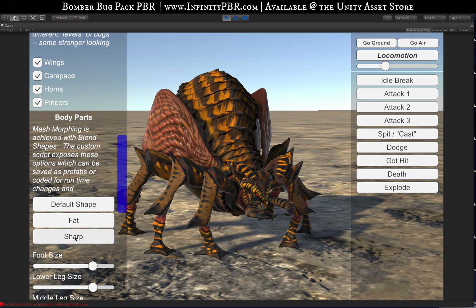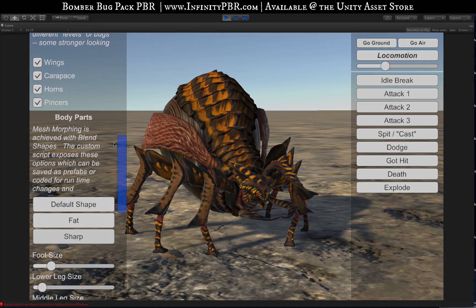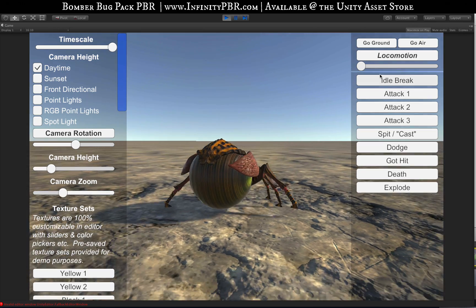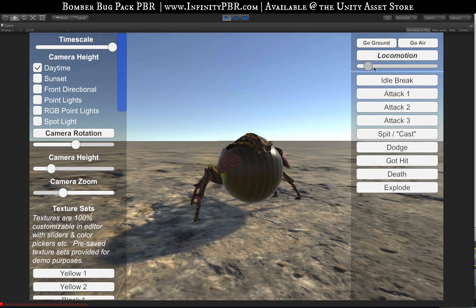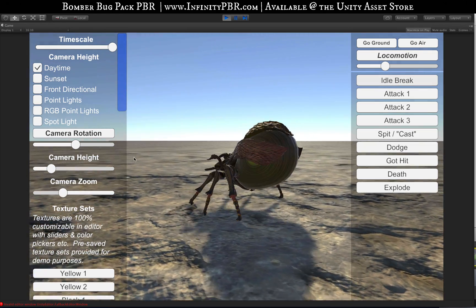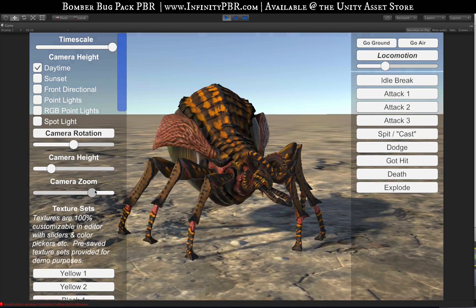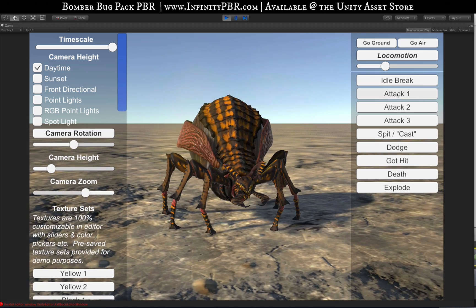I'm going to stick with the sharp look because I really like that look as we check out the animations. We've got locomotion forward and backwards — of course you can slide between those. We've got our idle brake animation. We're going to zoom to the front so you can see it a little bit better. There's the idle brake animation, and there's attack one — it's a pincer attack.